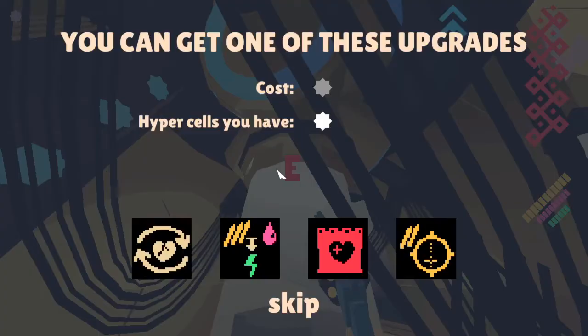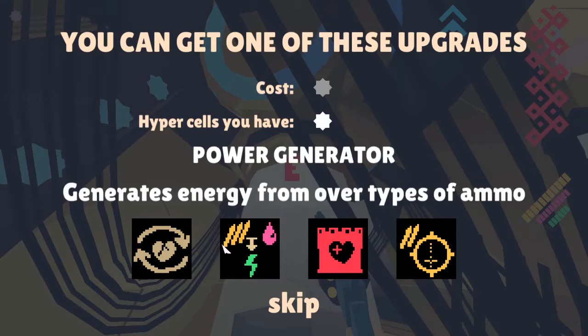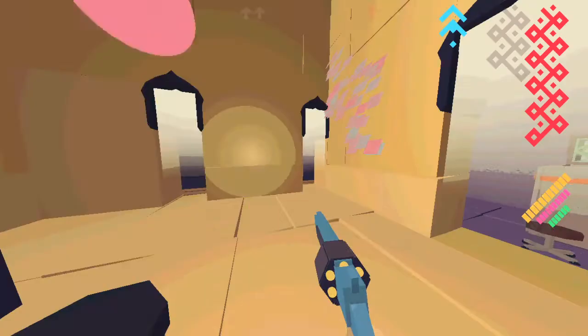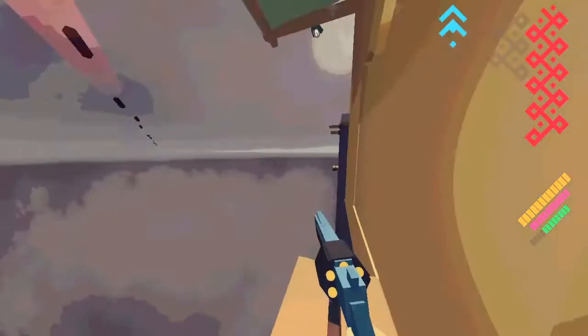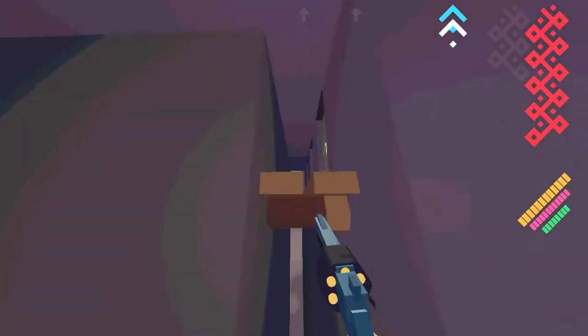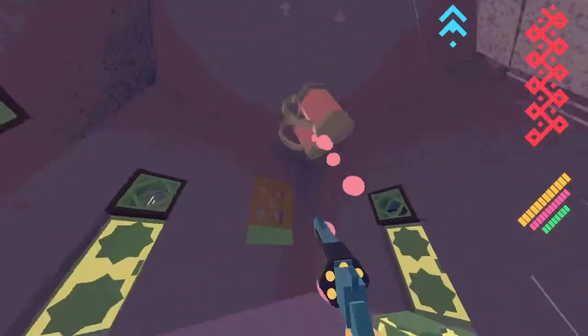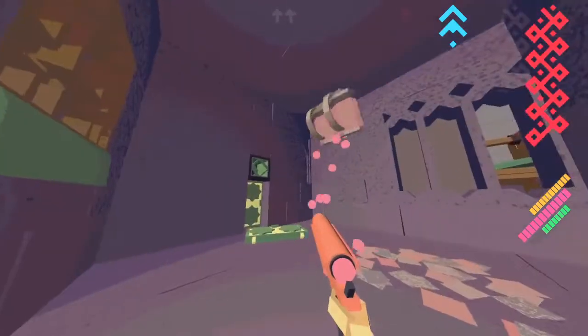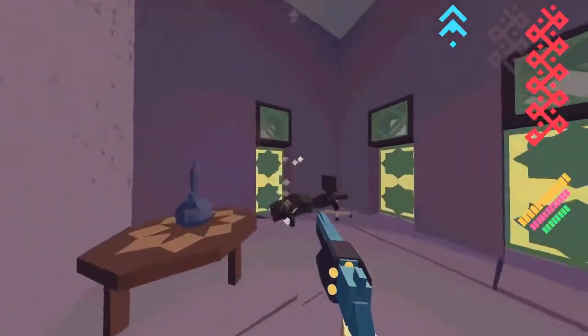We found a power-up. For the purpose of this demonstration I'm just going to choose something very safe. Some of them are simply better than others — you might want to experiment. That's infinite red ammo. We only have this thing to spend it on, so I'm not going to bother with it right now. Your survival is generally not going to come down to using every single power-up.